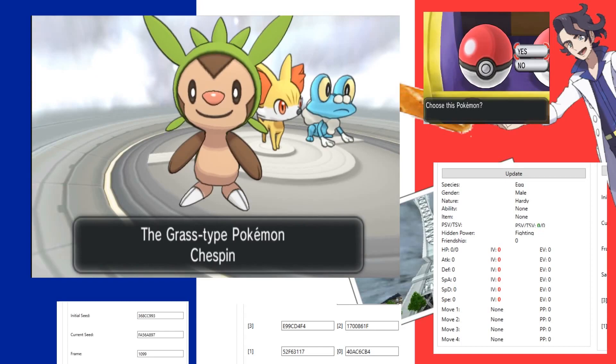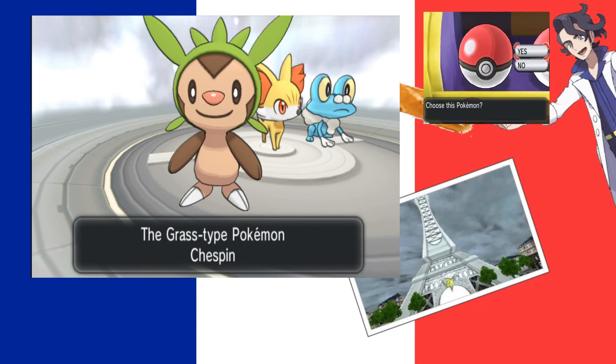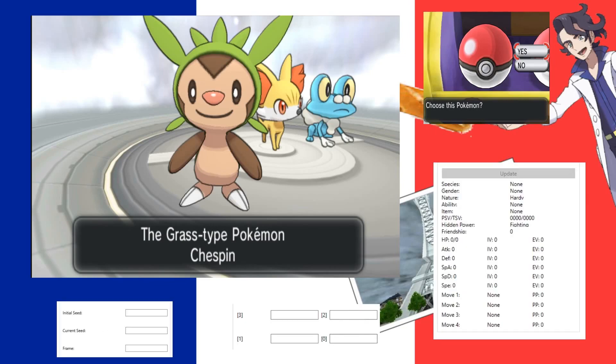Here we are at the final screen for X/Y. If you go beyond this point you generate your Pokémon. I'll put a list in the description of all the final frames for various stationary Pokémon — fossils, Kanto starters in X/Y, starters in OR/AS, and more — so you know exactly where you need to hit the right frame. I'll pause here to let you know this is the correct point. My RNG tool crashed, but we can reload it.